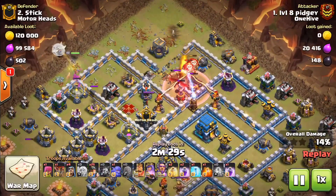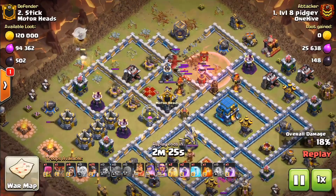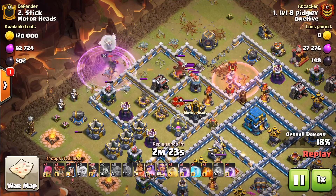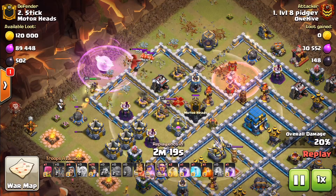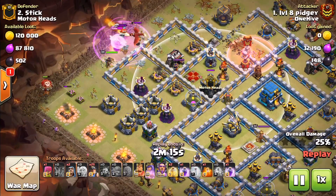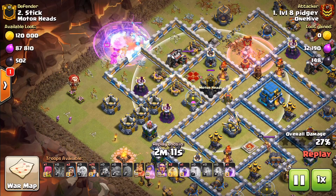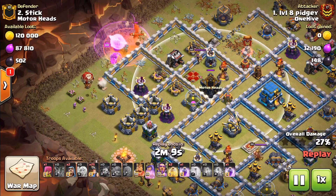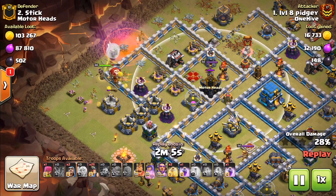Balloons pop out and draw the CC. The queen walk is already in action. A dragon comes out of the CC — that's the air-targeting unit — so there's probably something else inside the CC for ground troops. As long as it's not dolls or something dangerous, hopefully the miners will be all right. It's probably balloons — we'll see in just a moment.